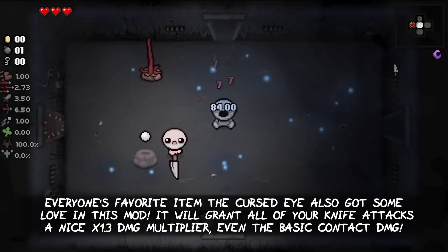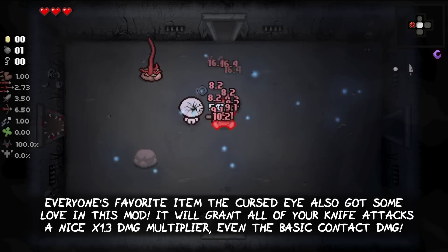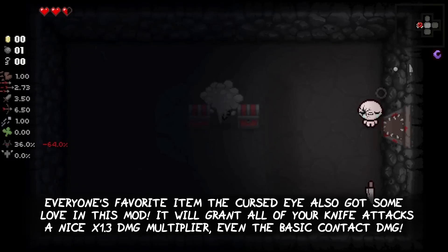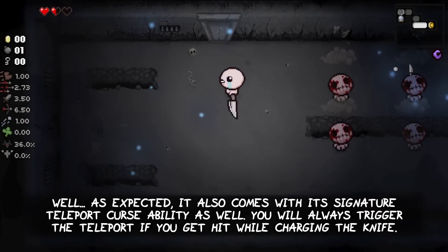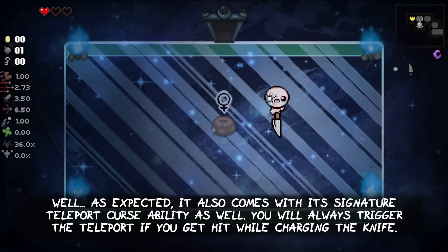Everyone's favorite item, the Cursed Eye, also got some love in this mod. It will grant all of your knife attacks a nice x1.3 damage multiplier, even the basic contact damage. As expected, it also comes with its signature Teleport Curse ability — you will always trigger the teleport if you get hit while charging up the knife throw.